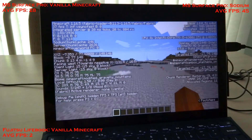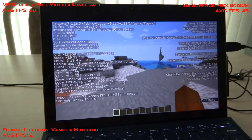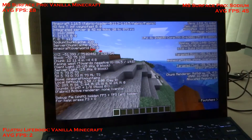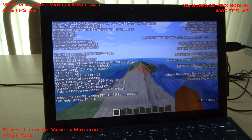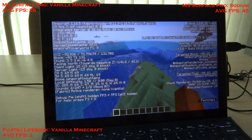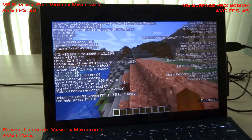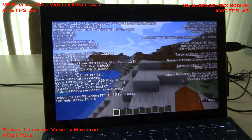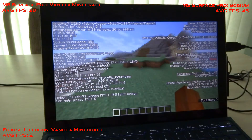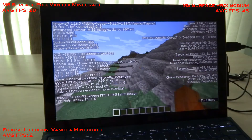On my gaming PC when my render distance is at 32 chunks, if I load in new chunks really quickly the FPS will drop from about 150 to 80, so it's understandable that it dies when loading in new chunks. But I mean, this is not horrible — if this were the only option I had, this is great. Let's hope we can say the same for the Fujitsu death book.